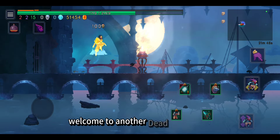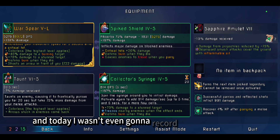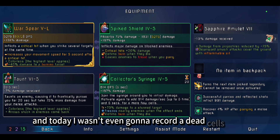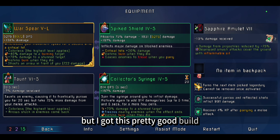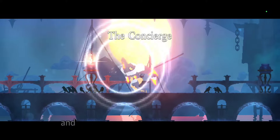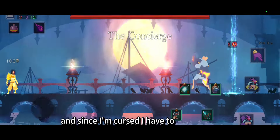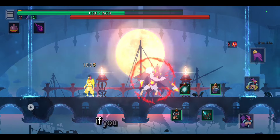Hello everyone, welcome to another Dead Cells video. Today I wasn't even gonna record a Dead Cells video, but I got this pretty good build. Basically what I want to do is get a parry only, and since I'm cursed I have to get a no-hit. Consider this kind of easy if you know his patterns.